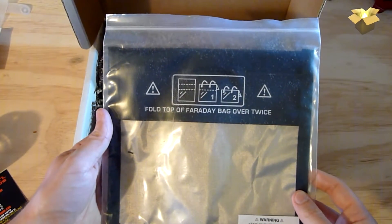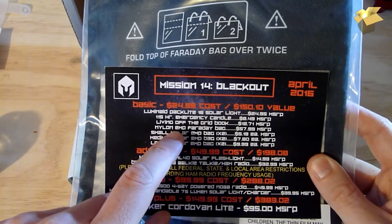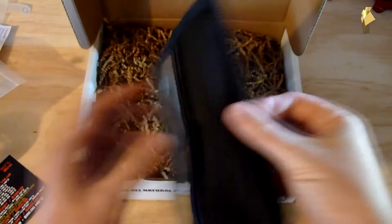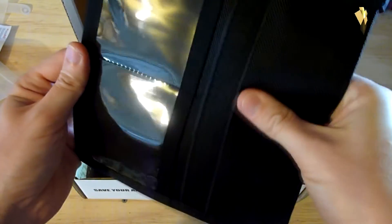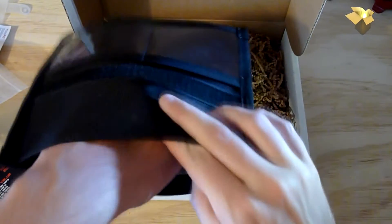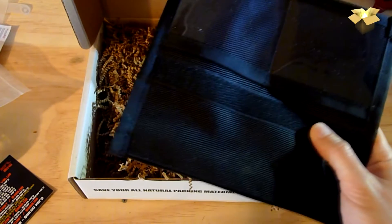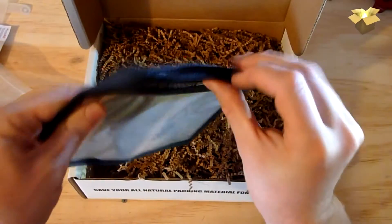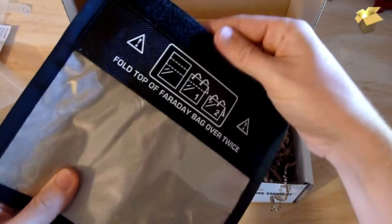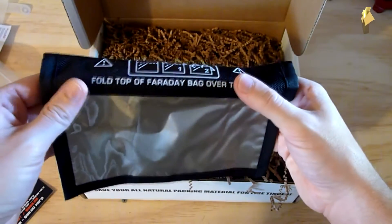Next we have a nylon EMP Faraday bag. Inside I can feel there's some type of metal grid material. For those of you who don't know what a Faraday bag is — you put electronics in here, like your cell phone or key fobs, and it keeps the EMP pulses from reaching your electronics. Basically the metal around it in the bag absorbs and grounds out the pulse so it doesn't get to your electronics inside. You fold this over twice — boom — and anything in this bag will be protected from an EMP pulse. Good to have.